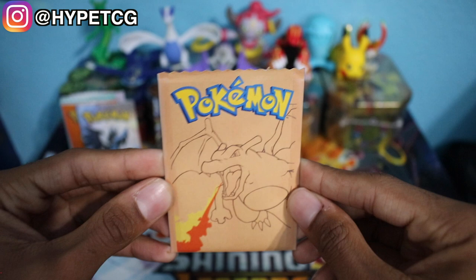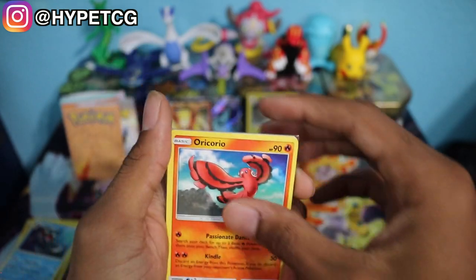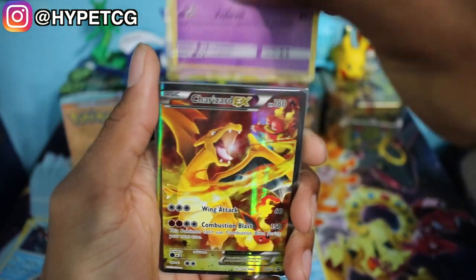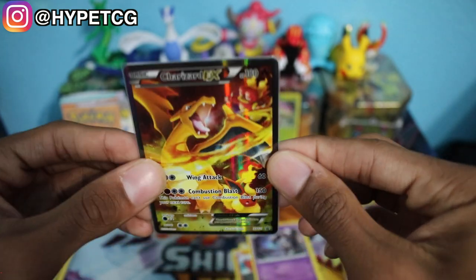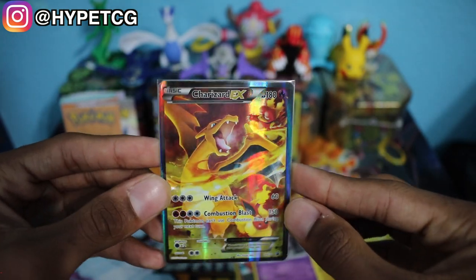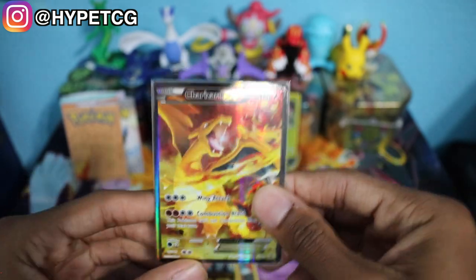Last but not least we have the Charizard pack. This one has to have something really good in it — it has to. Let me carefully get this open. Last pack, let's do it: we have a Crabominable, an Oricorio, a Vanilluxe, a Gothorita, and last but not least we have a Charizard EX. That is a great way to end this video. Charizard is my favorite Pokemon and this thing is looking so beautiful — it's a full art promo. I will take this all day; I would love to have this card over all of those other cards.